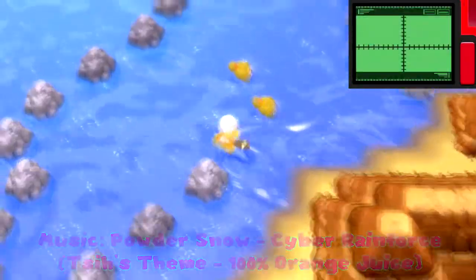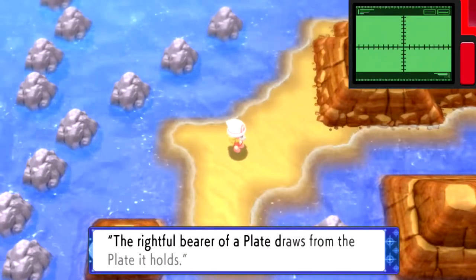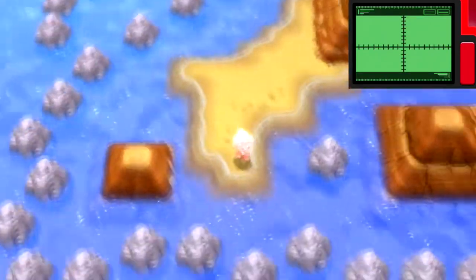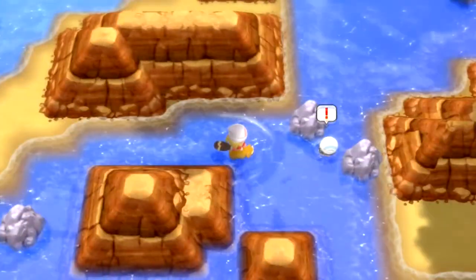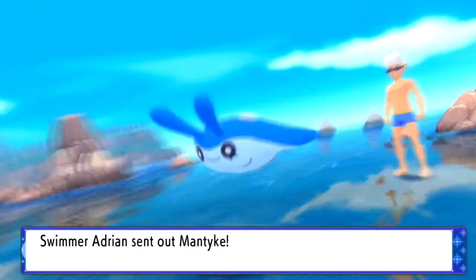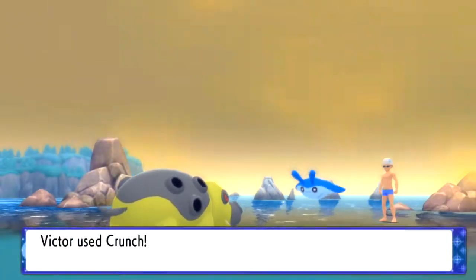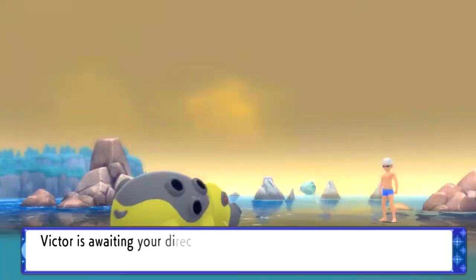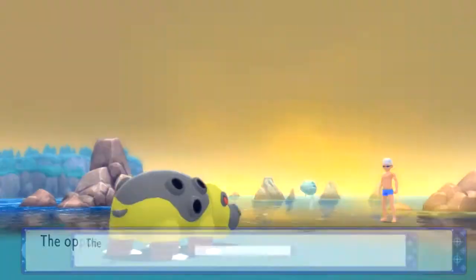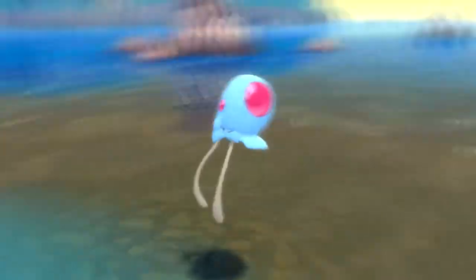The most important HM to have when re-exploring the region and taking a look at some cool things that are not required but really helpful is Surf. Anytime you see large bodies of water, or just any kind of body of water, there are usually some items that are only obtainable when you surf for them, and sometimes there are even just optional routes like this one that you can explore.